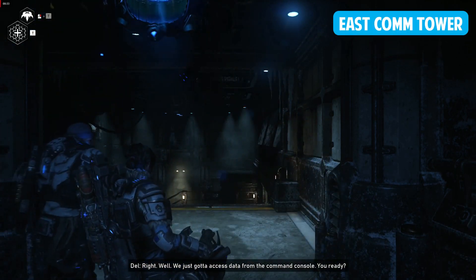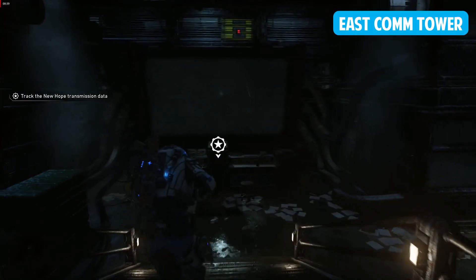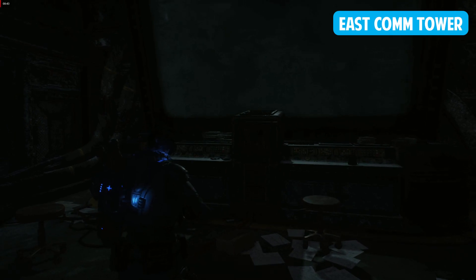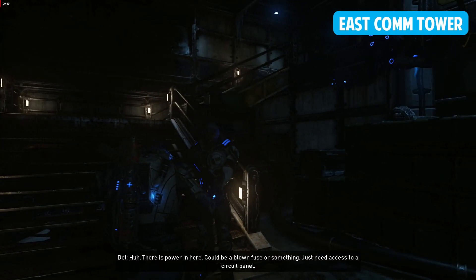All right, we just gotta access data from the command console. You ready? Figures, console's not working. There is power in here. Could be a blown fuse or something. Just need to access the circuit panel.